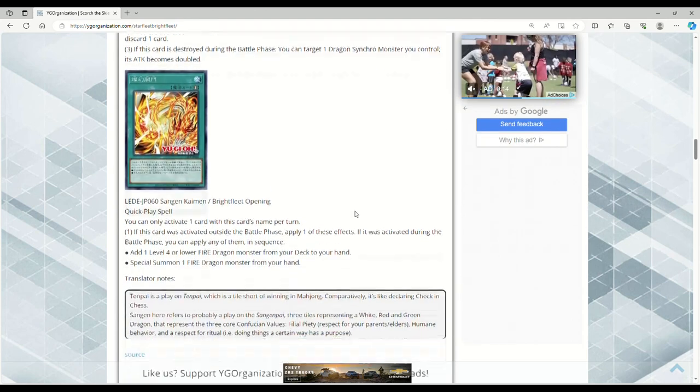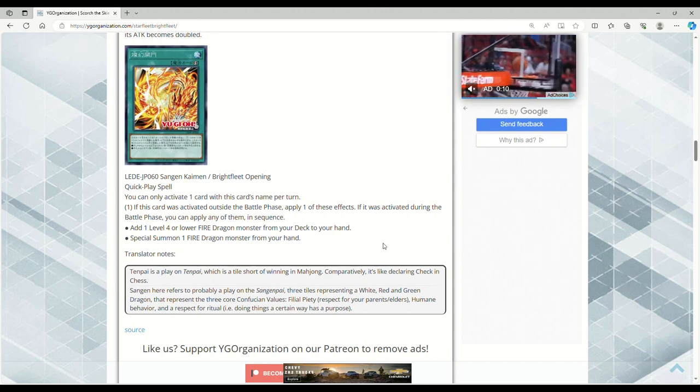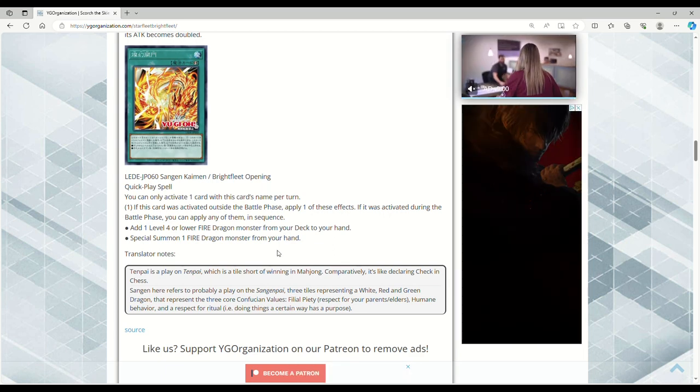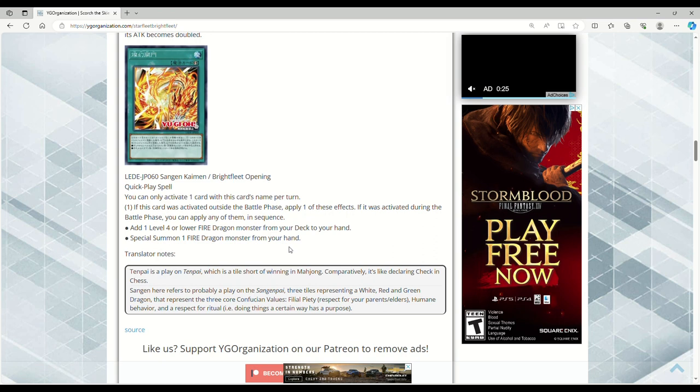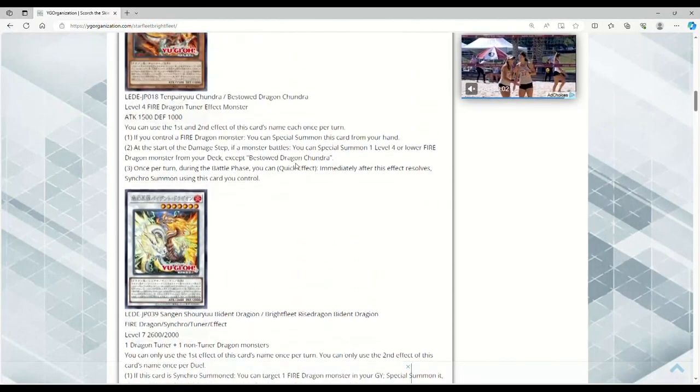Next is Bright Fleet Opening, a quick play spell. You can only activate one card with this name per turn. If this card was activated outside the battle phase, apply one of the following effects. If activated during the battle phase, apply any of them in sequence: add one Level 4 or lower Fire Dragon monster from your deck to your hand, or special summon one Fire Dragon monster from your hand. So during the battle phase you can literally add a Level 4 or lower and instantly summon it — then synchro summon with the effect monsters. You can just pop off in the battle phase.